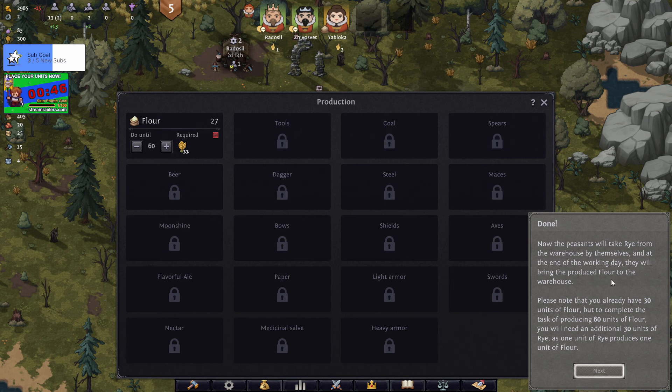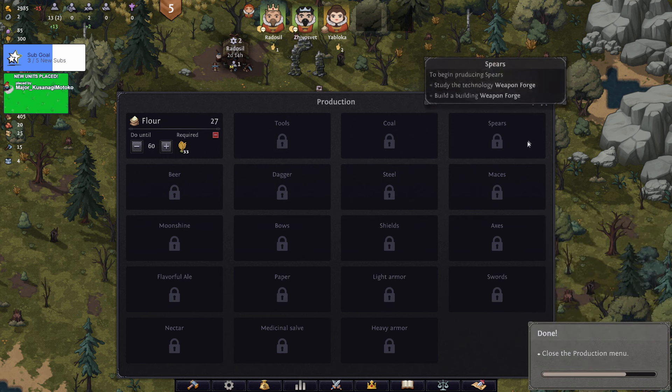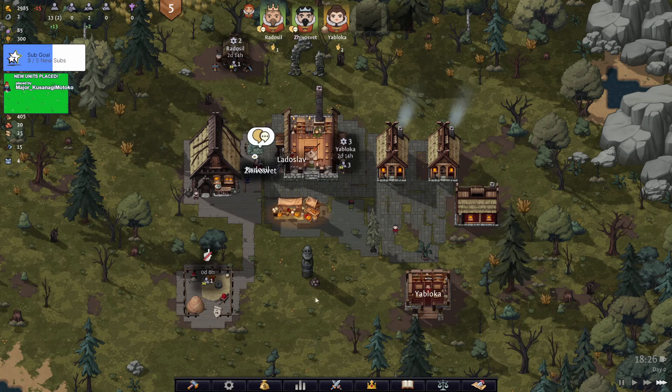Peasants will take resources from the warehouse for themselves at the end of the working day. If you already have 30 units of flour but the complete task is 60, you will need an additional 30. Right, so they're going to do their thing.